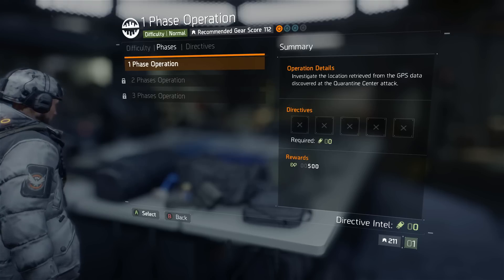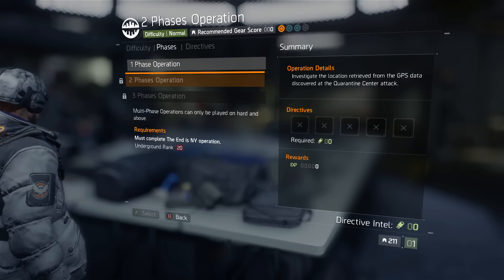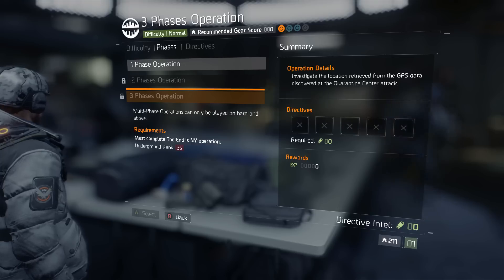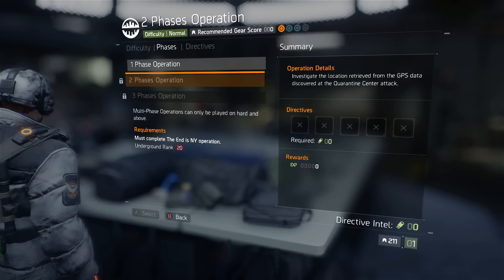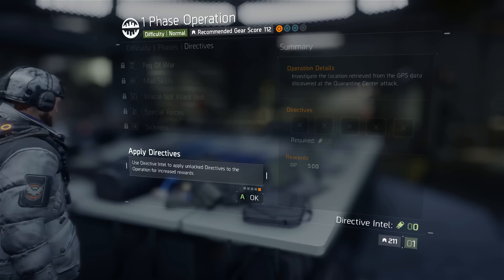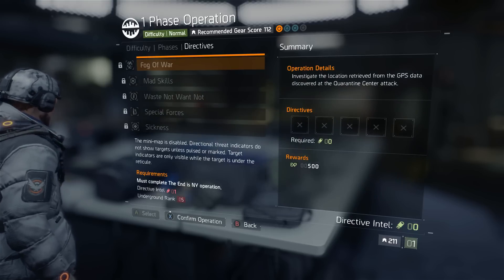Next you get to select your phase. A phase is basically one operation — in a one-phase operation you go in, do a couple of objectives, fight a final boss, and complete it. A two-phase operation will simply let you do that twice before you actually complete the operation.